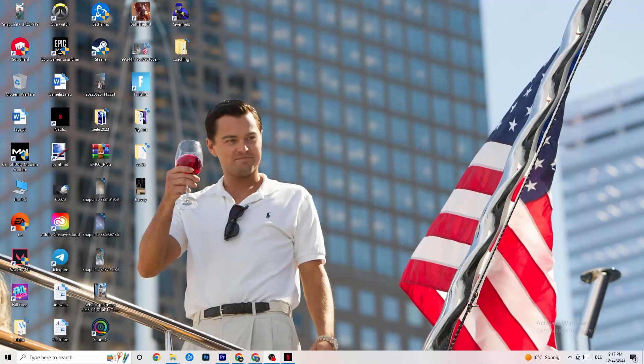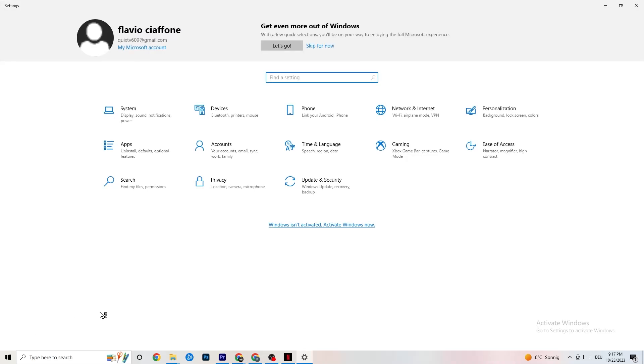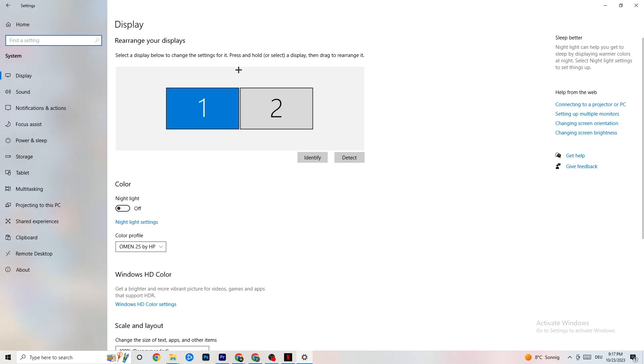The first thing I want you to do if your game freezes, has FPS drops, or stutters: navigate to the bottom left corner of your screen, click the Windows symbol, click Settings, then go to System. The first thing you want to do is identify which your main monitor is. If you have two monitors, identify which one is the main one; if you have just one, it's obvious. Click Identify.